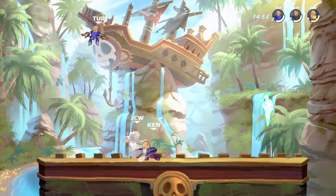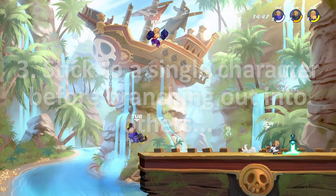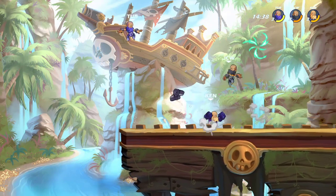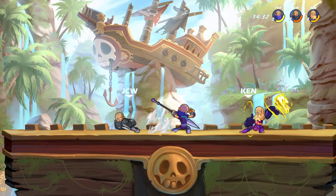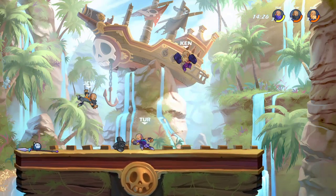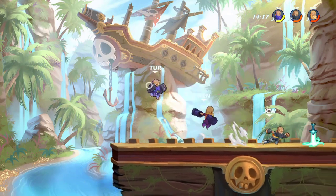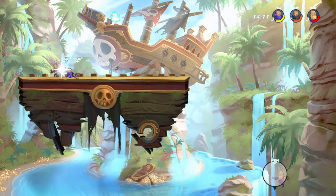The third tip is to stick to a single character before branching out into others — this is a rule I have for every fighting game I play, from Mortal Kombat to BlazBlue to Brawlhalla. Every time I play a fighting game I stick with a single person and learn and master the game from that character's perspective before picking up anybody else. This helps you learn the basics and improves your craft so you always have someone to fall back on in ranked or experimentals.